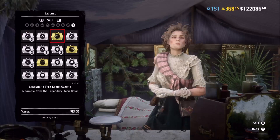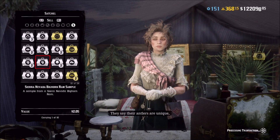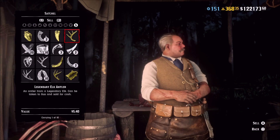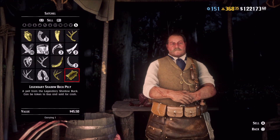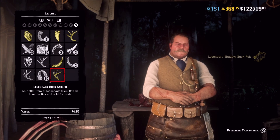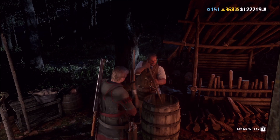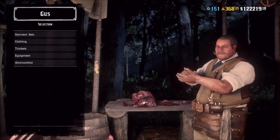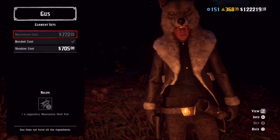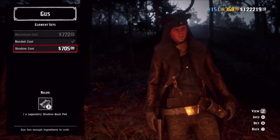Right here we just sell the sample to Harriet. And then after that, we take the pelt and sell it to Gus. Remember, if you want to craft the legendary shadow buck coat, you need to kill the animal, skin it, and bring the pelt to sell to Gus. When you sell the pelt to Gus it's $45, and then in order to buy the legendary shadow coat you need to spend $705 on it. It's a pretty expensive outfit, but it's personally my favorite one — I just like the antlers on top.